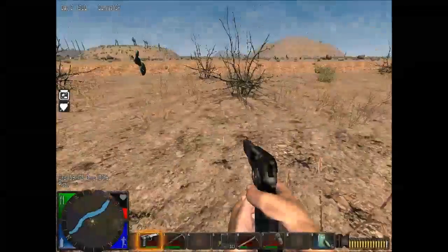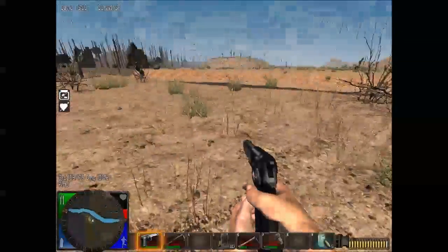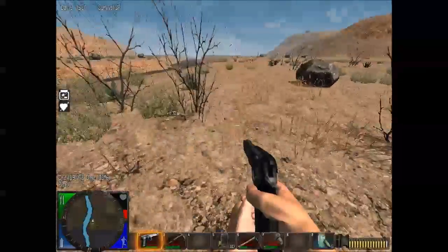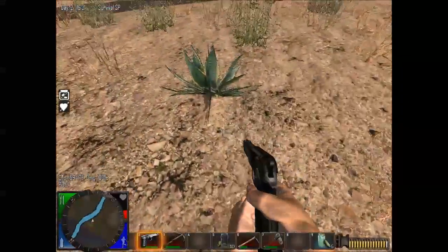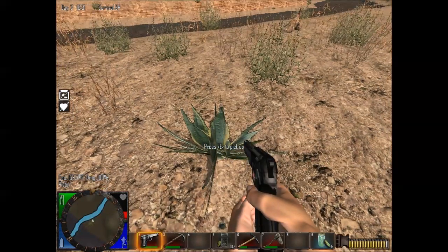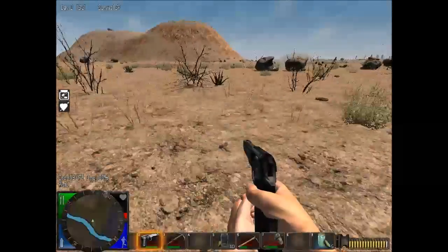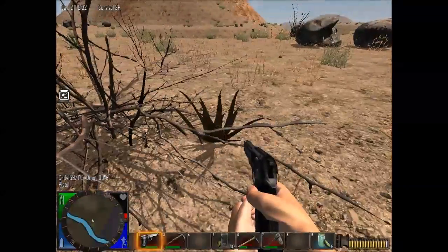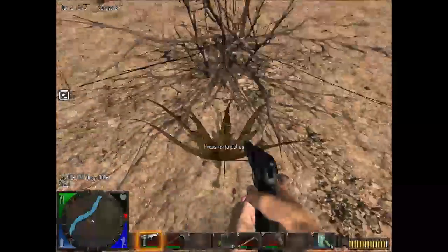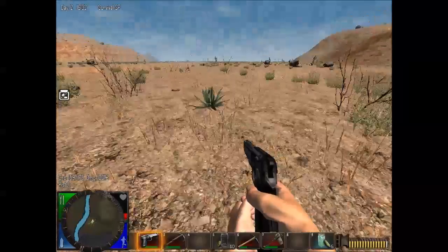We are gathering yucca plants and they are the brown ones. There are two sorts of plants growing in the desert here. There's this green one, which is actually an aloe plant and they're useful for making bandages. But the ones we want today are these brown ones — that's a yucca plant. They're brown dead looking plants, not the green ones.